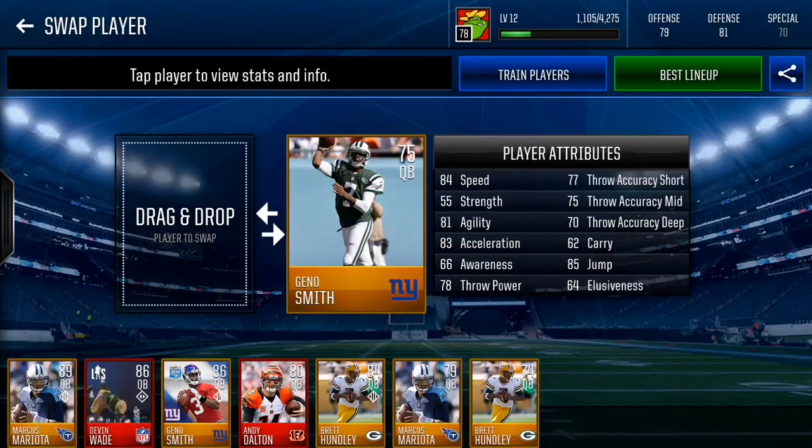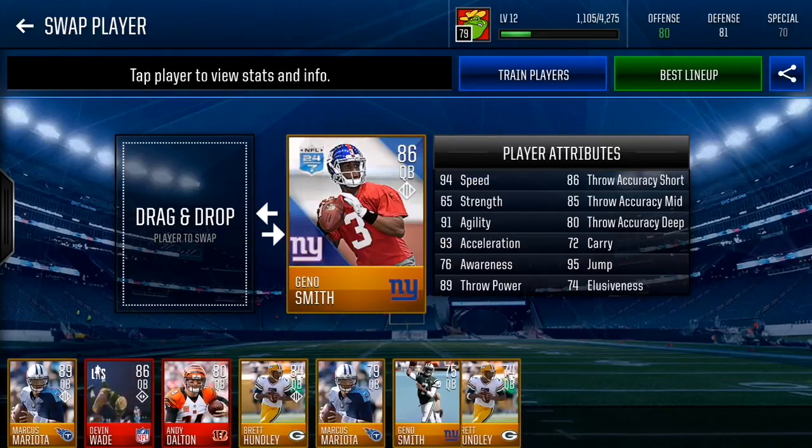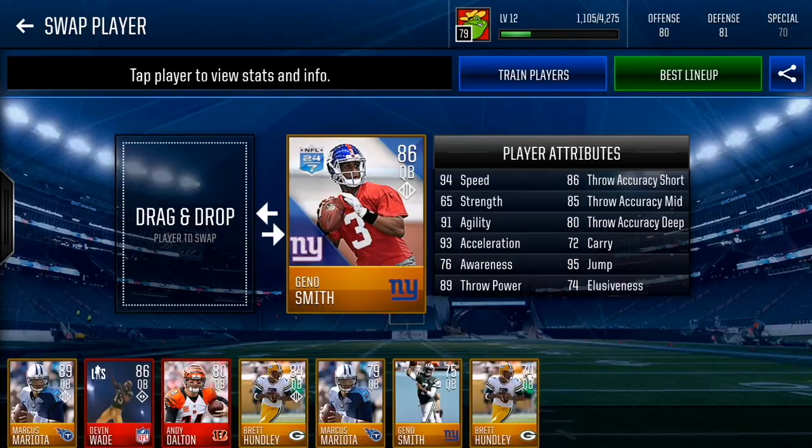Next we have Geno Smith — 84 speed and 85 jump. I went with high-speed players because scrambling is pretty overpowered in this game. I recommend getting his 24/7 card because it gives bonus training points. Maxed out he gets 94 speed, 86 throw accuracy short, 85 mid, 80 deep, 93 acceleration, and 89 throw power.